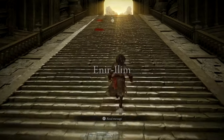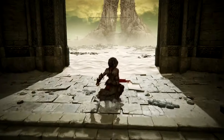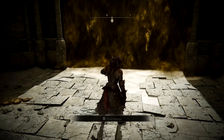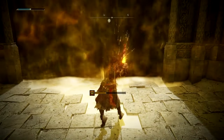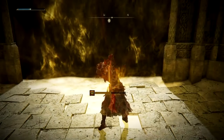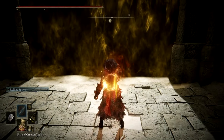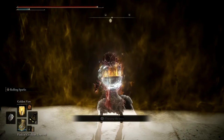Now that you have all of the requirements, you're able to eliminate the boss. Simply activate your Golden Vow, activate your Howler of Shabriri until you reach full madness, activate your physics bottle, and replenish using your Cerulean Tears and also your Crimson Tears. Now we have everything ready to go straight into the boss fight.